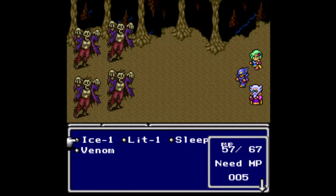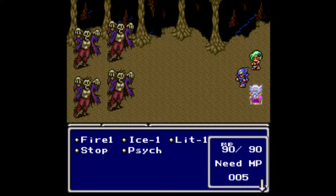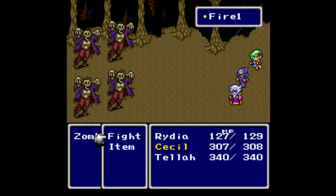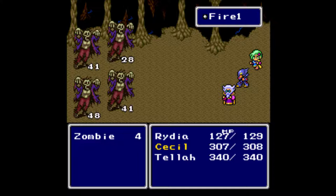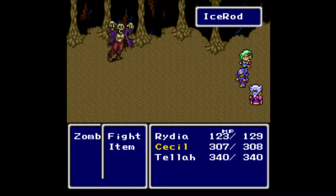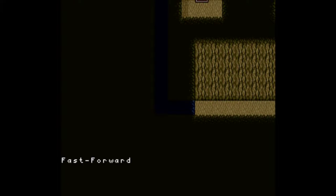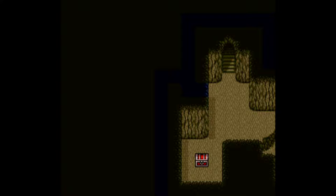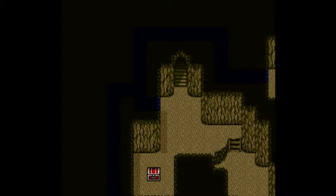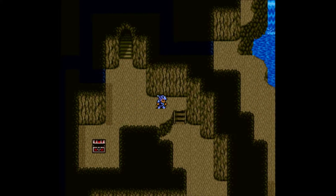First encounter with zombies — zombies are weak to cures. I wouldn't say weak, but it does damage to them, and fire too. Unfortunately Cecil only hit for one. Use that Ice Rod — should do a tiny bit of damage but enough to kill him, there we go. In all the other versions of this game these hidden pathways are completely hidden, but I guess Squaresoft felt that would be too difficult for Americans playing what might be their first RPG, so even the pathways are lit up just to assist. I thought that was kind of funny.